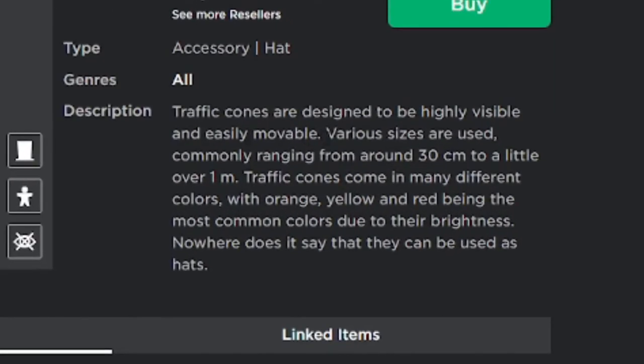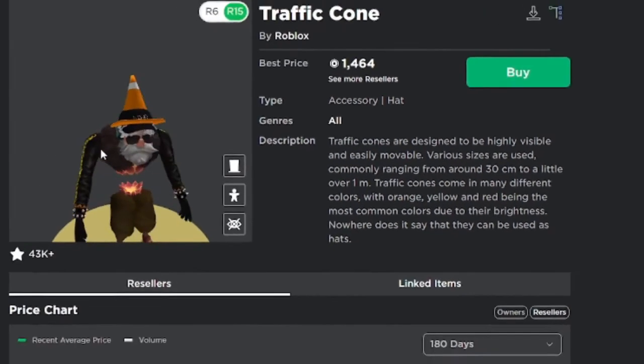Traffic cones are designed to be highly visible and easily movable. Various sizes are used, commonly ranging from around 30 centimeters to a little over one meter. Traffic cones come in many different colors, with orange, yellow, and red being the most common due to their brightness. Nowhere does it say they can be used as hats — well, they're very popular as hats on Roblox. That's the reality versus the dream.